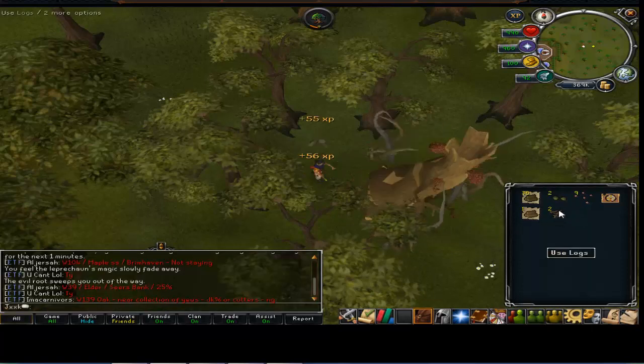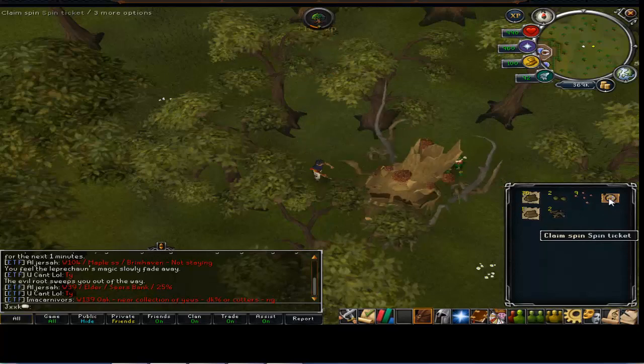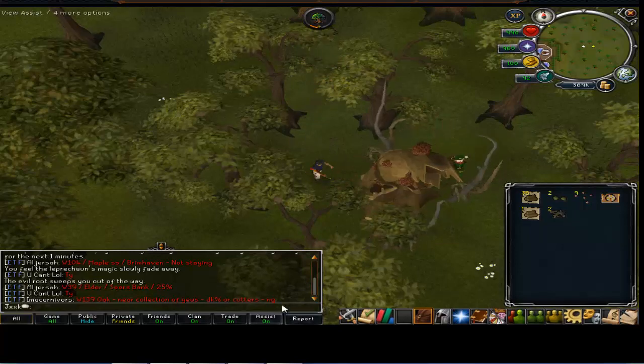You get certain types of logs, seeds etc., and you also get a spin ticket which I've got here. And you can see look how quickly - 55 XP, 56 XP - how quickly it just goes up, which is really good.